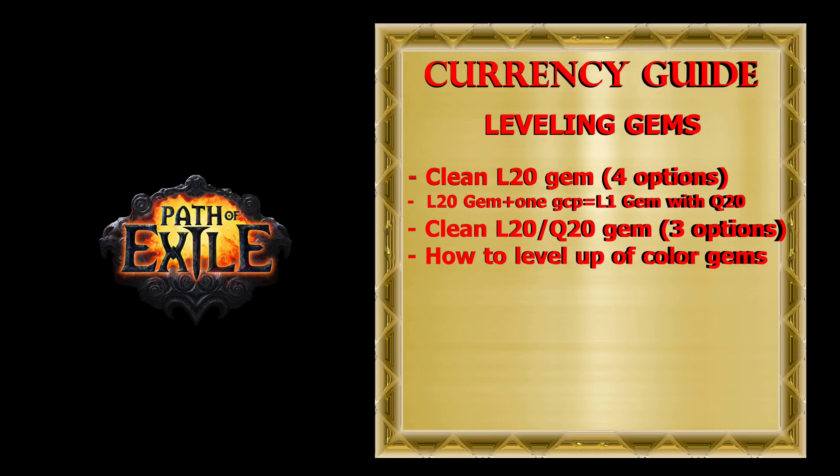In case your dexterity is really low, you can buy a cheap amulet with dex that will solve this problem. When it's time to level up your gem, you just switch to your second weapon set, equip that amulet if needed, level up the gem, then switch back to your main weapon set and amulet.